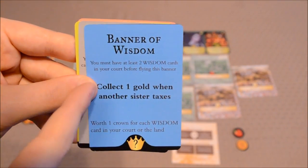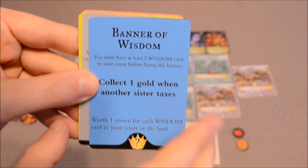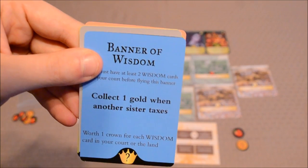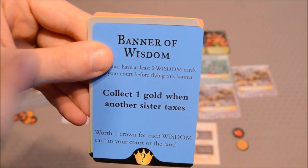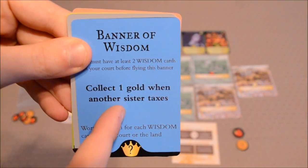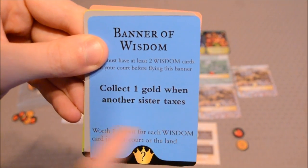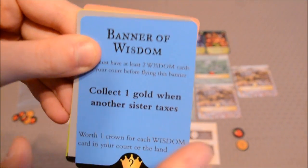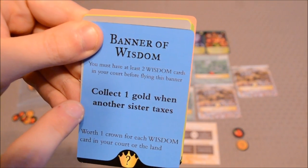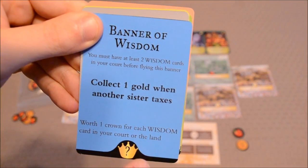Here's a quick look at your banner cards. These are optional — you don't need to include them if you don't want to. Whenever you claim a banner, you can only claim one and you can't replace it once you've chosen, so what you pick is what you get. Whenever you claim a banner, you get a special ability you can use throughout the game, plus bonus crowns at the end based on your special victory condition. For example, the Banner of Wisdom: you must have at least two wisdom cards in your court before flying it. Throughout the game, you can collect one gold when another sister taxes, and at the end it's worth one crown for each wisdom card in your court or the land.